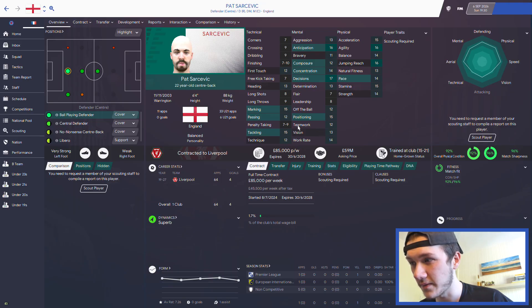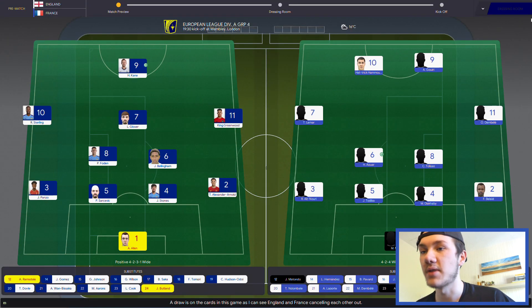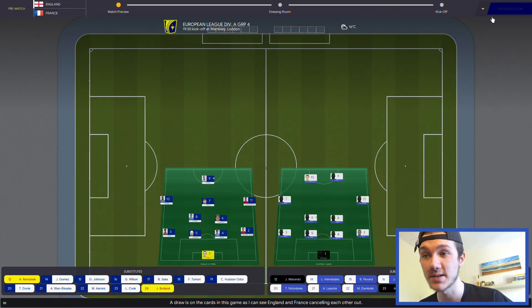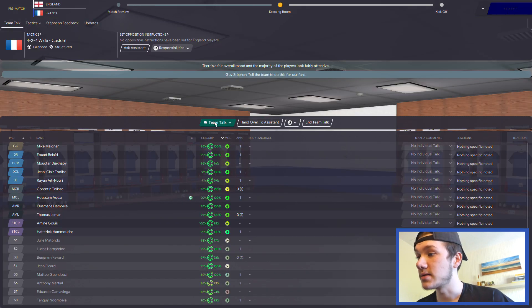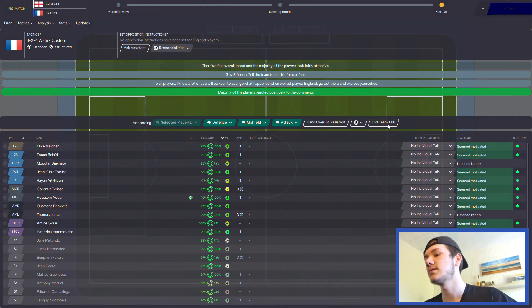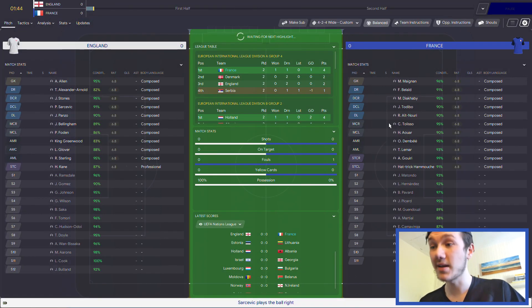Sarkovic I've never heard of but he looks very good - 22 years of age, contracted to Liverpool, 6 foot 4 so we know he'll be very good at heading. And Aaron Allen from Leicester, 22 years of age, looks very good as well. We're going to get into it passionately and avenge what happened last time. It's a bit of an odd one because obviously I'm English, but yeah, we're going to see what we can do.